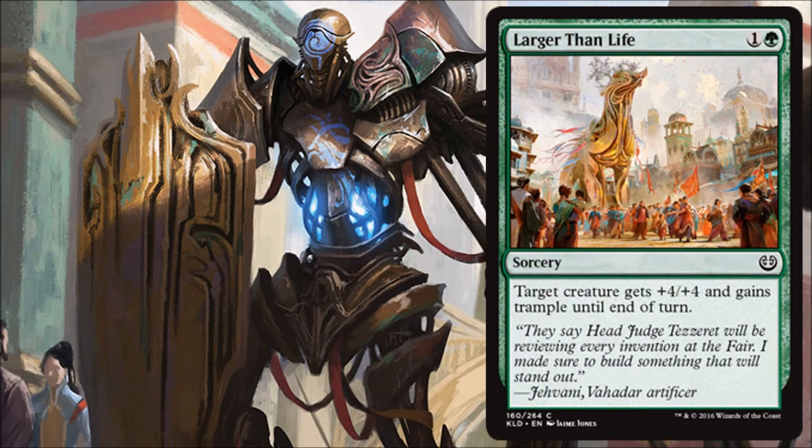Next, Larger Than Life — one green and one, a common sorcery. Target creature gets +4/+4 and gains Trample until end of turn. They showed this card at PAX a few days ago but hid the bottom, and now we know why — the flavor text reveals Tezzeret is also going to be on Kaladesh. The card itself is a good Limited card. It's not an instant, so it's not a combat trick — it's purely offensive. Put it on your biggest creature, give it Trample, get in for damage. You probably don't want more than one or two in a limited deck since it can be a dead card when you're behind.